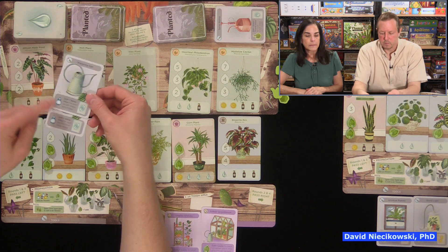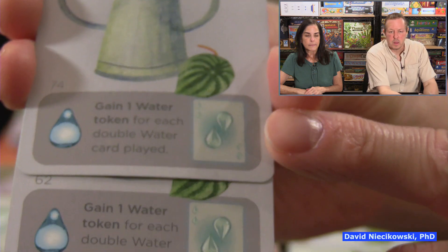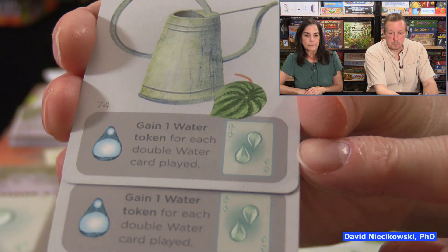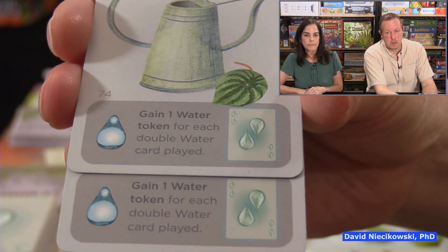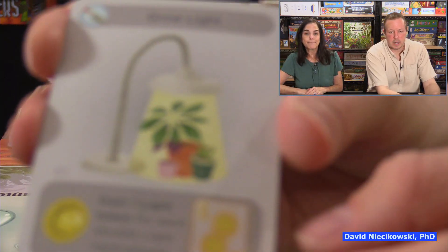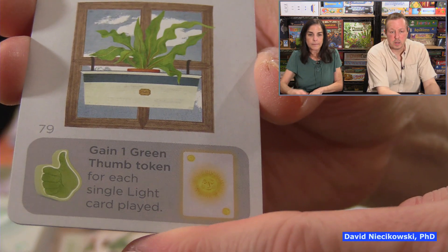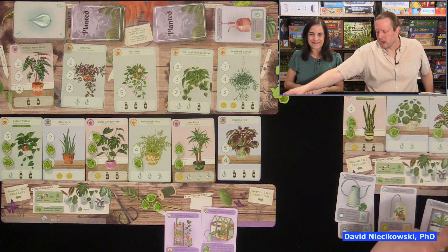Julie had two watering cans. You want to get tools early on to get the bonuses. When she gets two water resources, she'll get a bonus water. If you stack these tools, for every two water she gets, she'd get two more water — so two would become four with that tool. This one, for every two light, she gets an additional light. You can also get bonus cards with tools. This tool here gives you a green thumb for every one light resource.